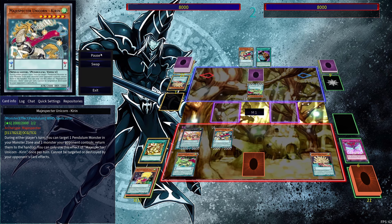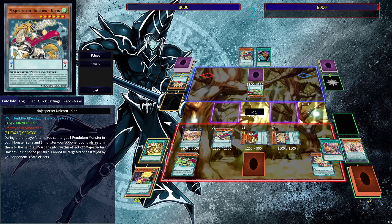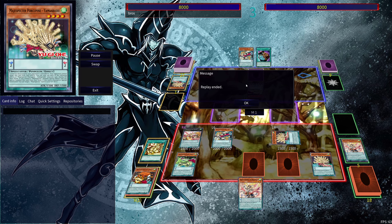We also have Magic Specter Draco — upon tribute we can utilize it. We activate Draco, get Bunbuku, activate its effect to search out another card, bring out Porcupine, use the effect, set another card to use next turn. It's very difficult for your opponent to do anything unless they have monsters with built-in destruction, and even then you have plenty of interactions. Cutting your opponent off from their spells entirely is extremely disruptive — that's the win condition. Hope you enjoyed the video, like, comment, subscribe, and I'll see you next time!